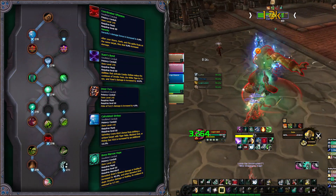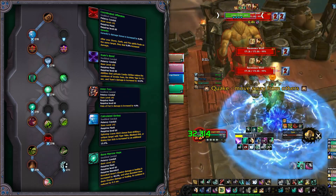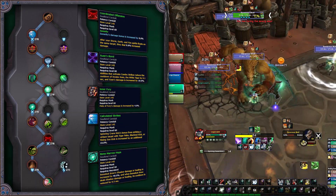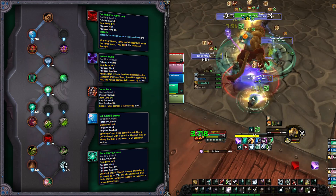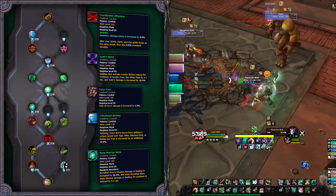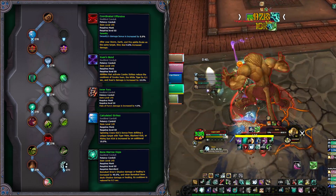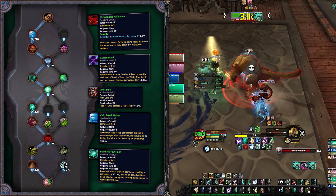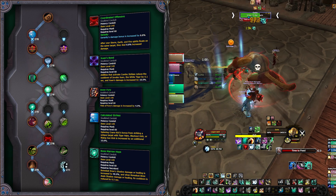When choosing the right conduits, keep in mind: first, you will need Coordinated Offensive — when using the Potency Conduit, you need to order your Storm, Earth, and Fire to hit the same target for extra damage. Next, in single target situations, you will want Zuen's Bond to reduce the cooldown of Invoke Zuen whenever you activate your mastery and increase his damage. For single target you will also want Inner Fury to further increase the damage of Fists of Fury. In AoE, things change a little — you will primarily want Calculated Strikes for more damage to Spinning Crane Kick. Your second choice will usually be the covenant-specific Bone Marrow Hops for Necrolords, further increasing shadow damage of Bone Dust Brew and reducing its cooldown when you deal shadow damage. The last pick should be Coordinated Offensive, but if you can't make good use of it, swap to Zuen's Bond.